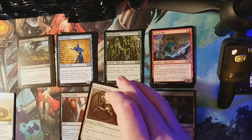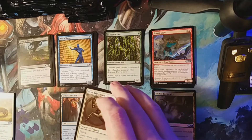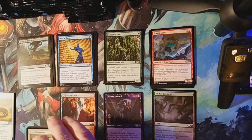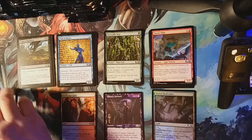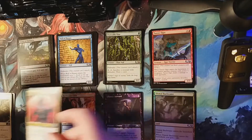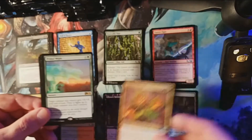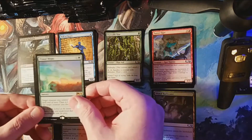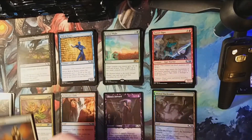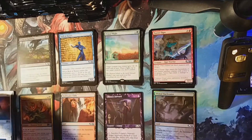Every 50 subscribers I do a giveaway. If I get 500 subscribers in one week, we're going to do 10 giveaways. Vryn Wingmare is our first uncommon, Indulging Patrician is our second, followed by the Leafkin Avenger. Our rare is Primal Might, and we got a Foil Pack Leader rare - our first foil rare.